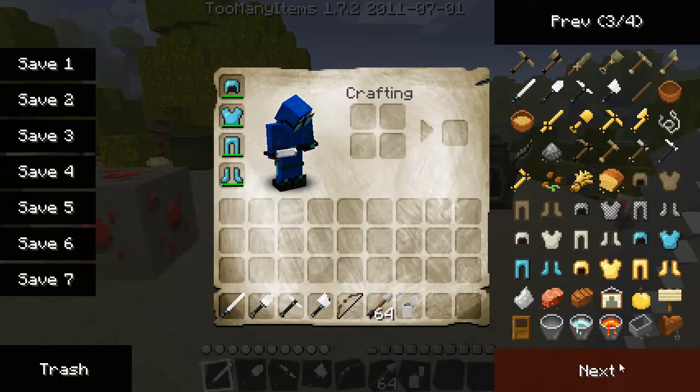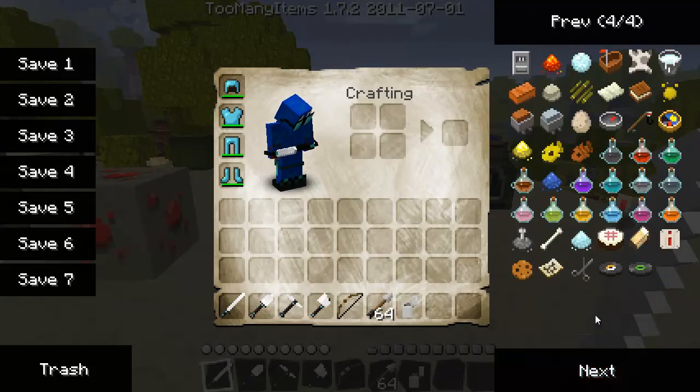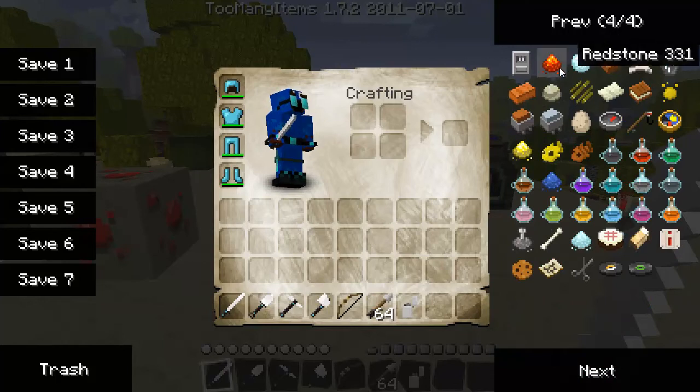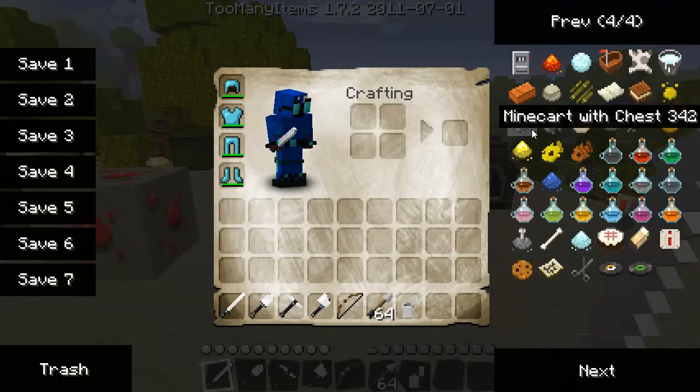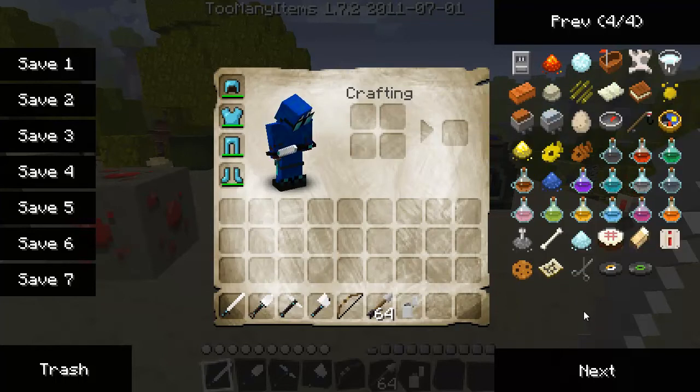Bucket, bucket of water, bucket of lava, minecart, saddle, redstone, snowball — the boat looks a little like a fly, that's pretty cool. The leather you get when you kill a cow, milk. Brick, clay, sugar cane, paper, book, slime balls, minecart with chest, minecart furnace, egg, compass, fishing rod, and the watch or clock.